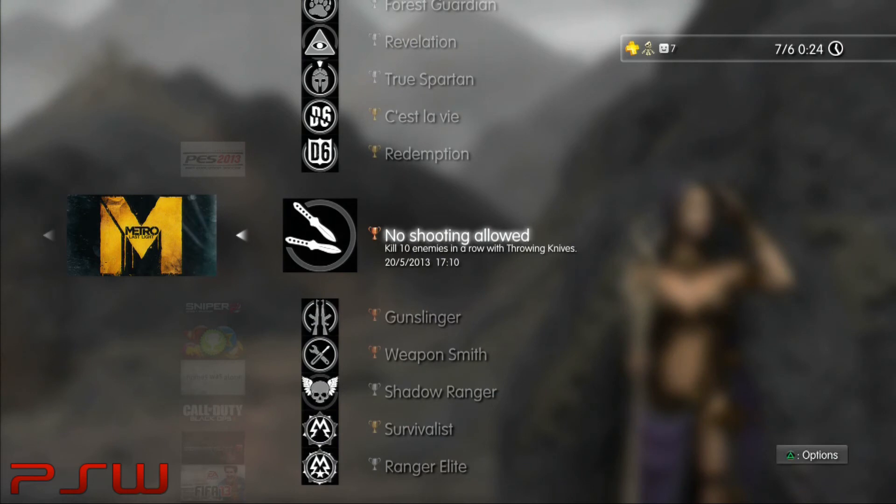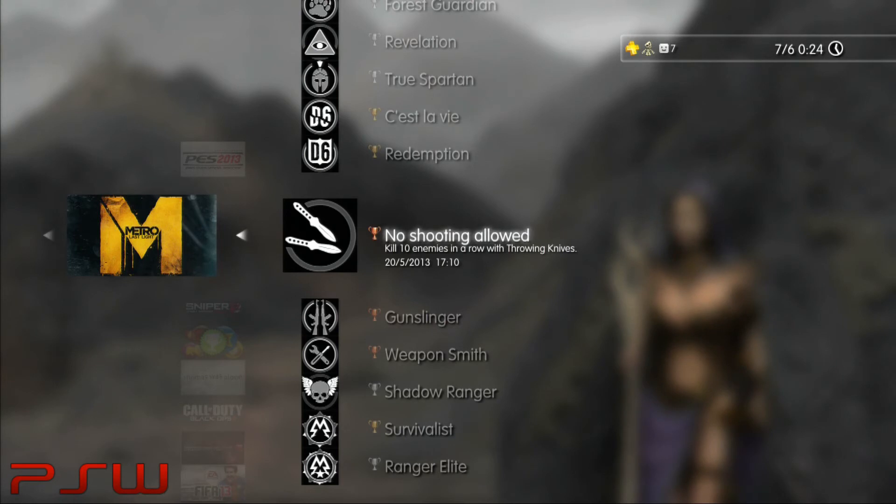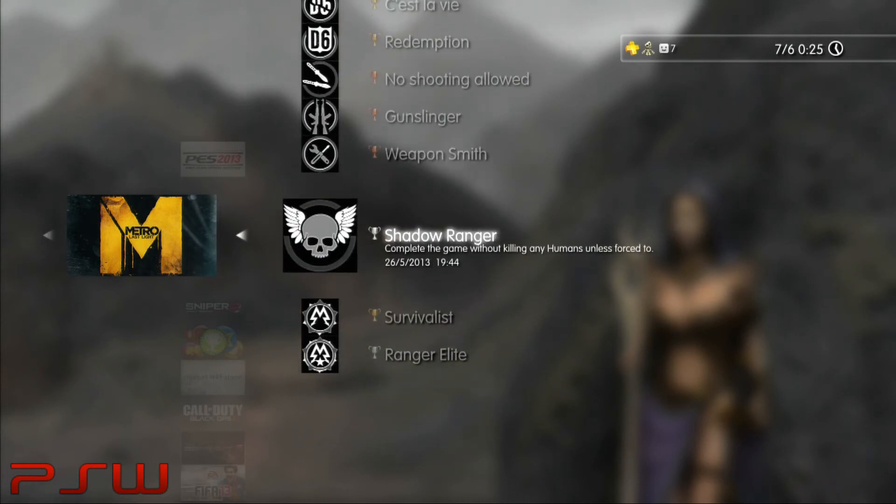The next few trophies are easy. I've got a video for No Shooting Allowed — I did that once again on the Revolution chapter. You've got to kill 10 enemies in a row with throwing knives. Make sure you stock up on 5 throwing knives before that chapter. When you make a kill, you can pick the knife up from the dead body so you won't run out. Watch my video if you need to, but it's an easy trophy to get.